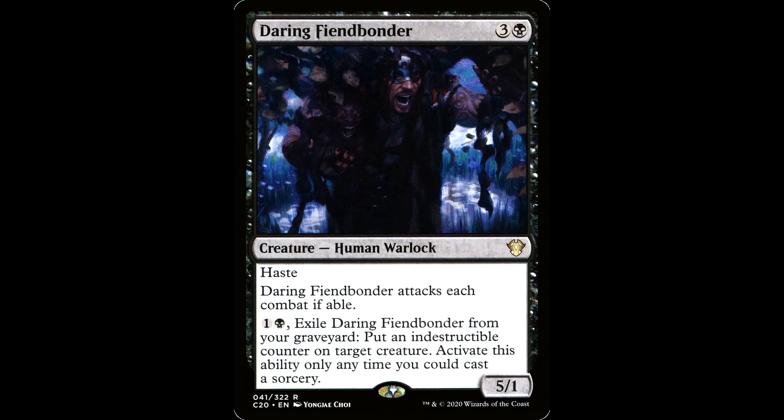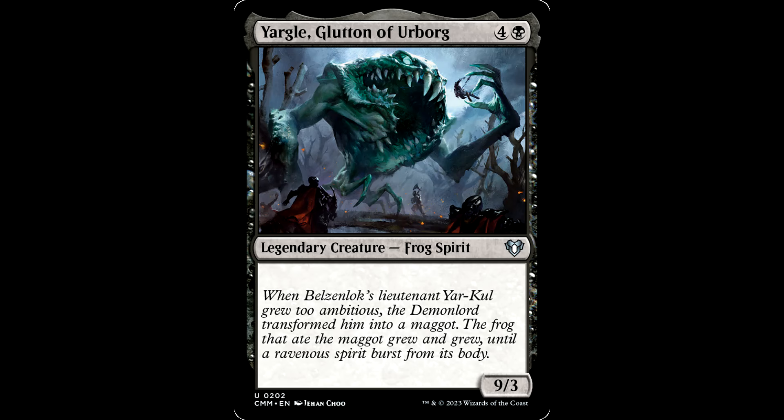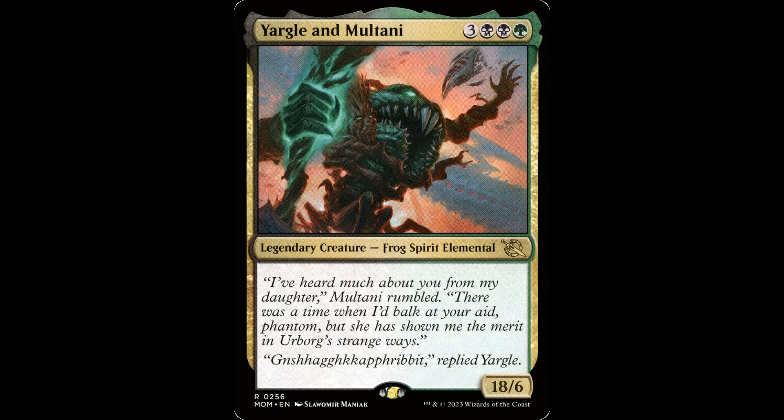How about the Daring Fiend Bonder — three and a black for a creature human warlock. It's a 5/1 with haste. This guy attacks each combat if able. For one and a black, exile it from your graveyard and put an indestructible counter on target creature. Activate only as a sorcery. This guy has another banger art piece — looks like Alice Cooper a little bit, plus he's got that little teacup poodle under his arm, just like Paris Hilton. This guy works great in decks that want him to die. At least you get to take a little ride first. And of course, you've got Yargle and Bargle, and his later incarnation where he got engaged to a tree. These two are phenomenal sacrifice engines for our commander to eat.